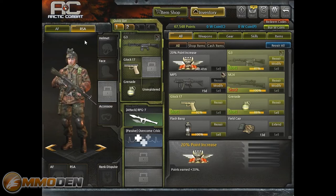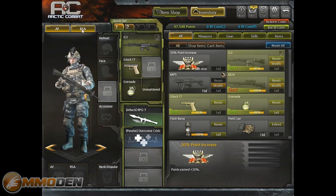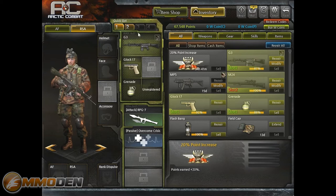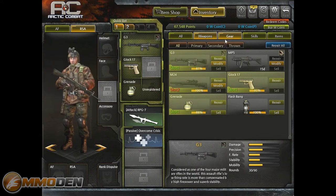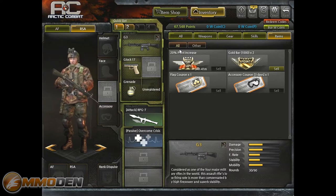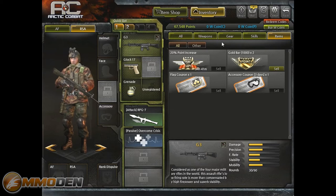Let's go into the inventory. You've got the AF side and the RSA side. One thing I like is they do a good job of distinguishing what the characters look like — they look really different. Inside each faction you've got different quick slots with loadouts. Under weapons you can see what's available; obviously there's a lot more in the item shop. The game has gear, skills, and items — not a super broad spectrum, but enough for a decent selection of weapons.